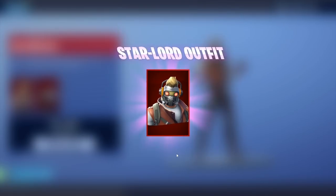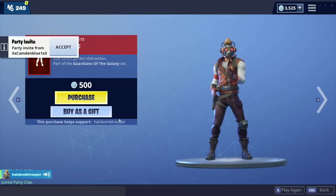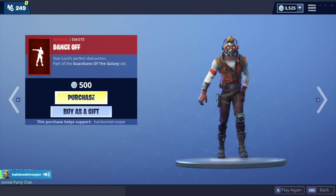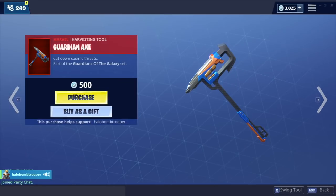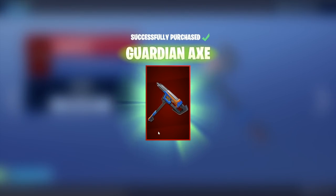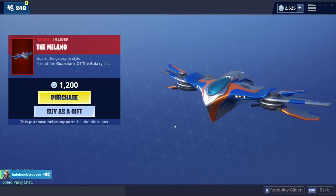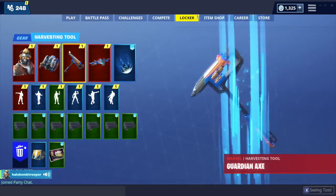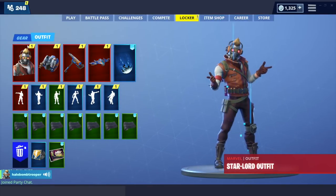Anyway guys, let's just purchase all of this. We have the Star-Lord outfit which is a red rarity. And then we have this awesome dance-off emote — he was doing this quite a bit in the movies so definitely going to buy that. And then we're going to be buying the pickaxe, and also the glider because it's actually one of the coolest gliders in the game in my opinion. It comes out of space and it's from Guardians of the Galaxy, so you can't complain. Really awesome set — I love all of it.